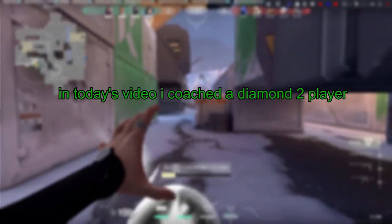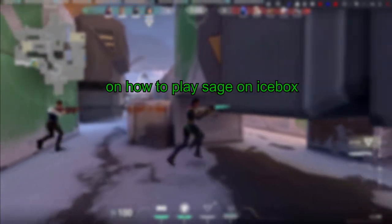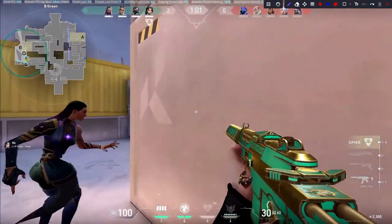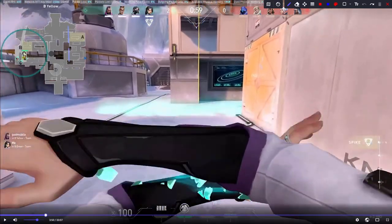In today's video I coached a Diamond 2 player on how to play Sage on Icebox. It's very tough. In this situation when we're down 4v5, you kind of want to do a more aggressive vault to let your teammates go for kills. Doing this vault just means that they hold your site, whereas if you do the aggressive one they can cross and take more fights.